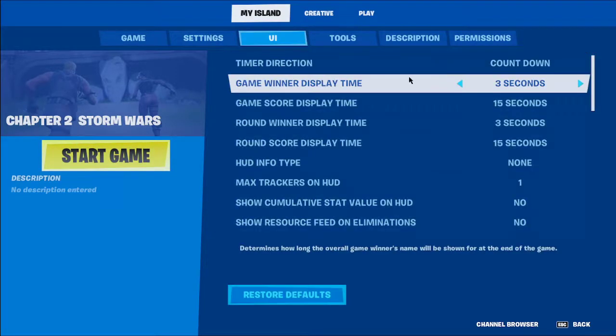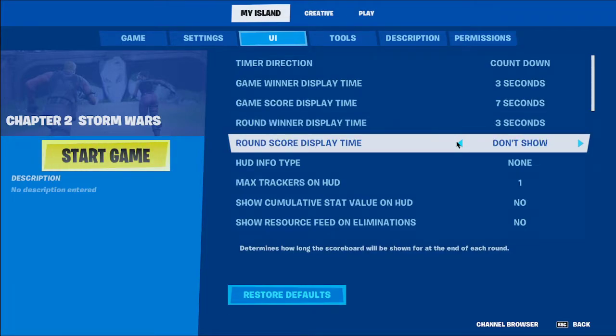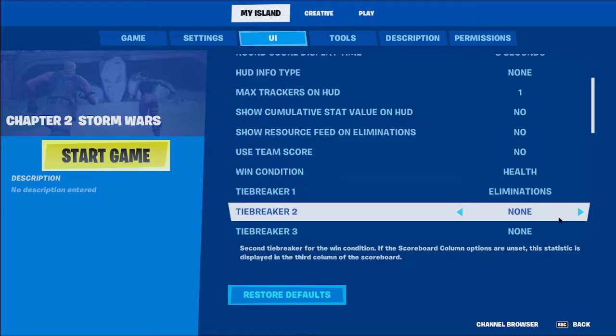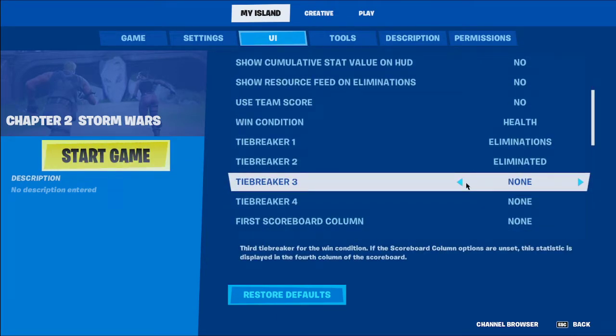Then go to the scoring section. Change the countdown to around 7 to 8 seconds. Set the first score tracker to Health — this is important. Then set Eliminations, and Eliminated as the next trackers. I usually also add Damage Dealt and Damage Taken.